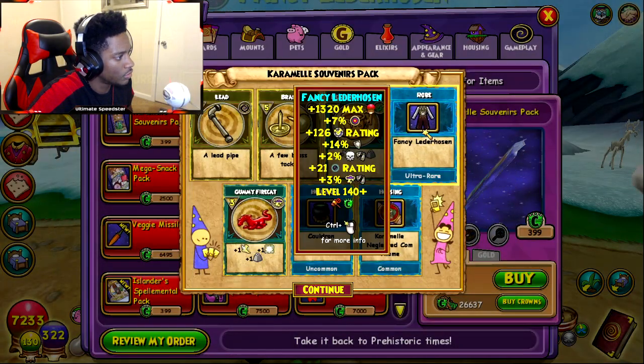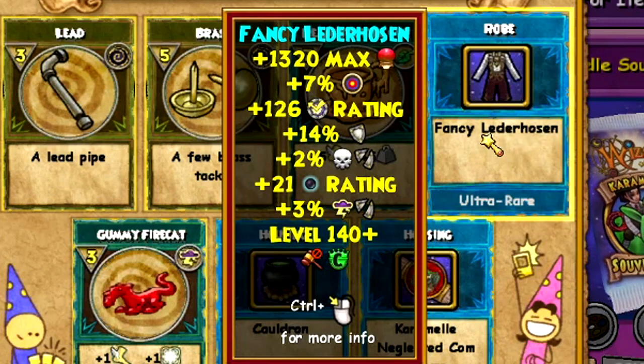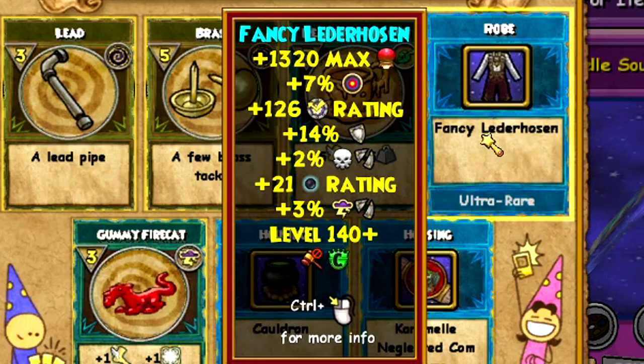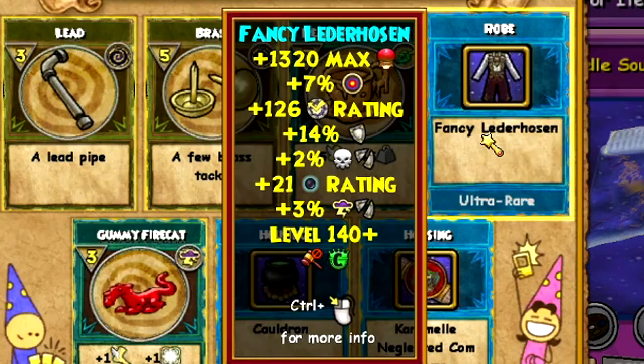Got another robe. This one gives Storm pierce and Death pierce, 14% resist, 126 block, 120 health, and 7% accuracy.